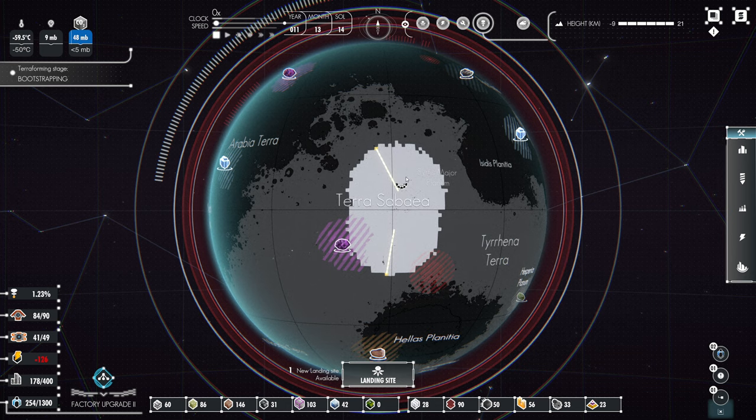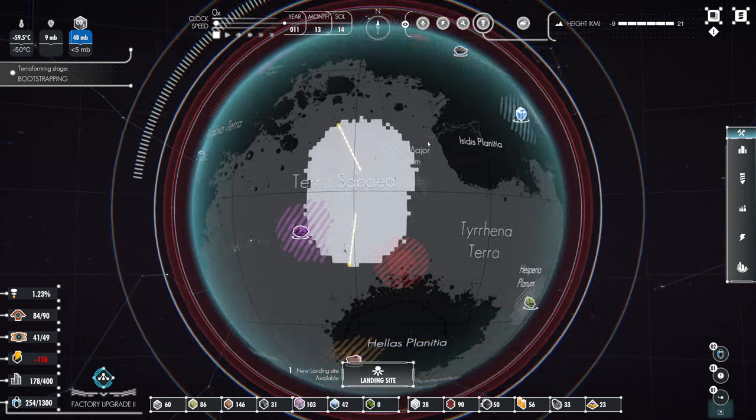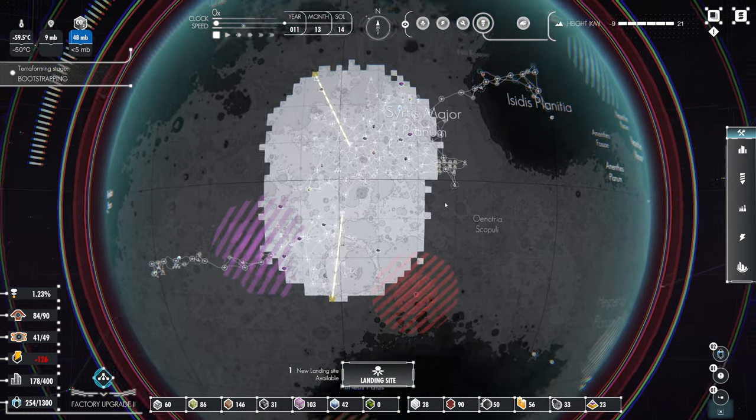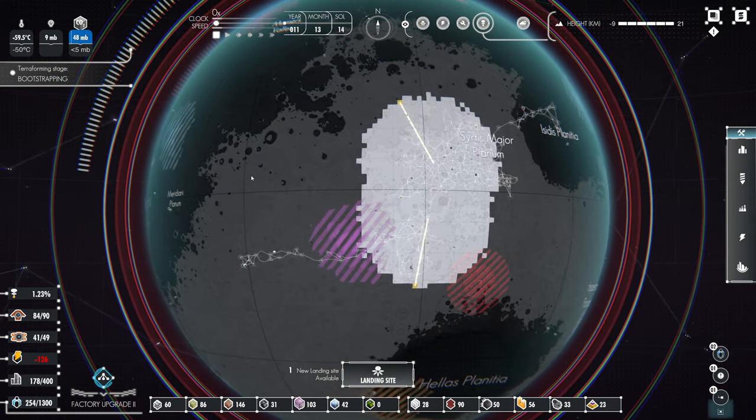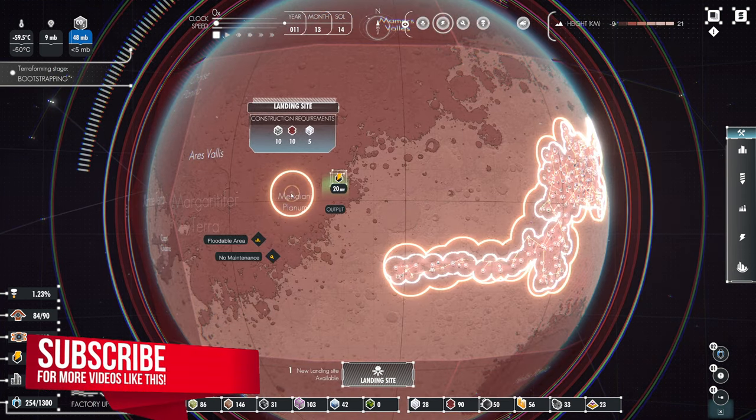Ladies and gentlemen, hello and welcome. My name of course is OpetoPotato. Welcome back to Per Aspera. We start today's episode in the aerological scanner view, because we are deciding exactly where we want to place our next base. We have this landing site ready — we are ready to rock and roll.